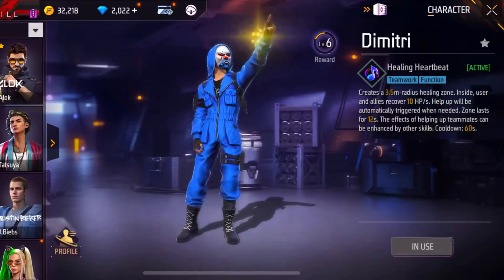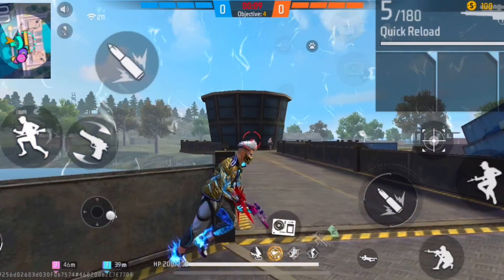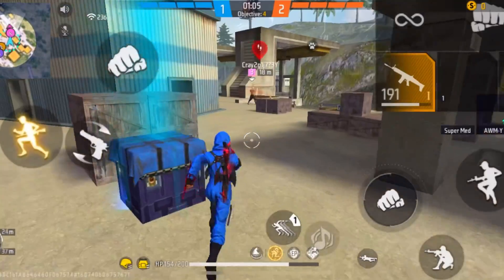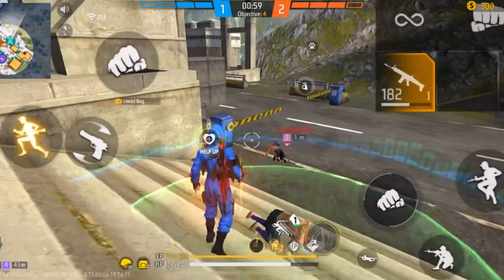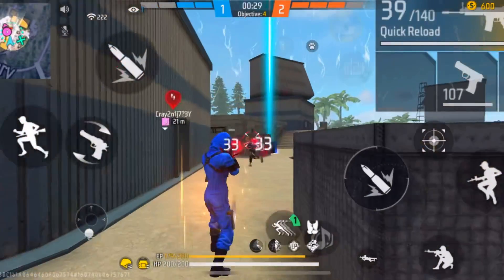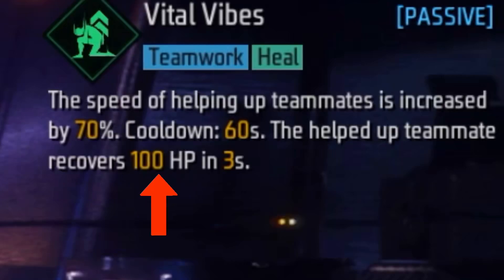For the first active character, I recommend the Dimitri character. On Dimitri's character card, you can see that the effects of helping up teammates can be enhanced by other skills. The first passive character we'll use for that is the Tiwa character. With Dimitri and Tiwa combined, when teammates enter the healing zone, they can recover quickly because Tiwa increases the help-out speed by 70%.